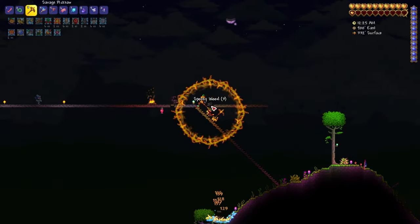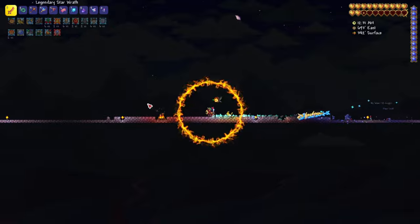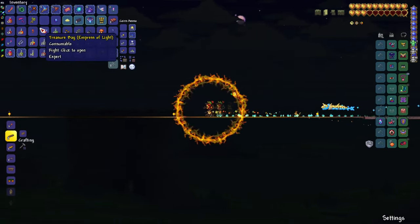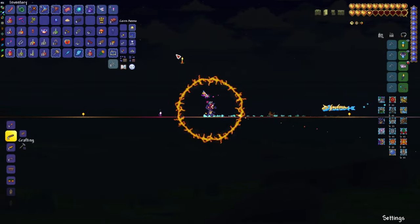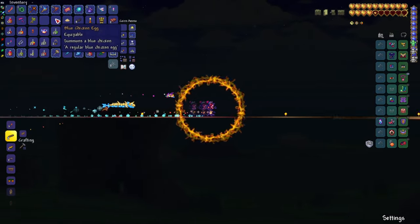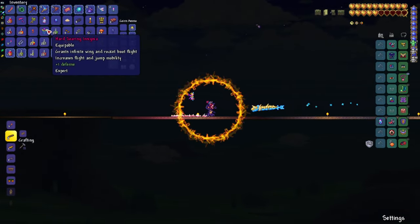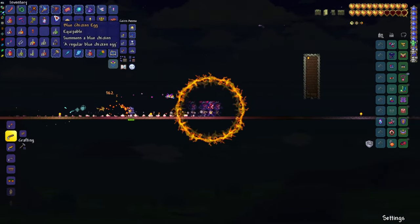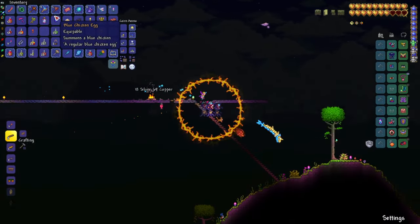If you can't get the tree, you can get the Goat Skull and use the Goat — that's pretty easy to get. You get that from the Wall of Flesh in Master Mode only. And if you're not in Master Mode — if you're in any other mode — use the Unicorn Mount. That's the best mount in all other game modes. Use the tree if you can get it, the Goat if you can't, and the Unicorn Mount for Expert Mode, Normal Mode, or Journey Mode without Master Mode enabled.